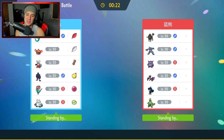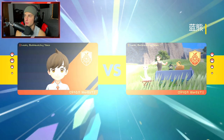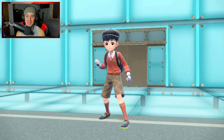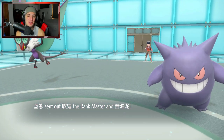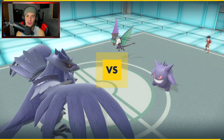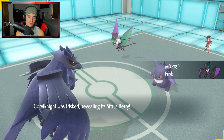The Deli Delibird. They should open a deli shop called Deli Birds — so many Pokemon fans would go there just for the name. Gengar reveals Frisk, so it knows what items we have. That's fine. From here we're going to drop a Thunderbolt and I think we'll see a Tailwind matchup.